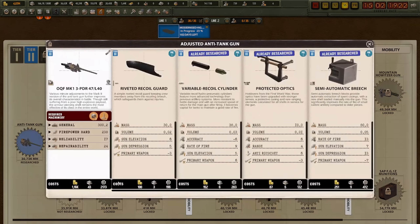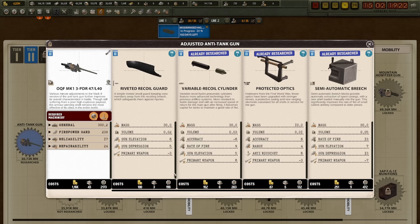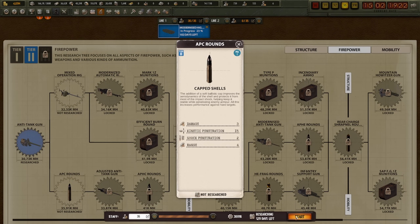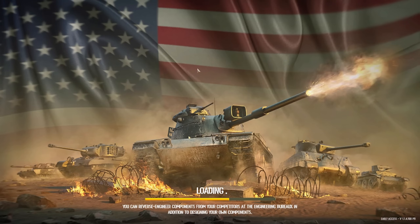As for the adjusted anti-tank gun, this is far more anti-tank focused, whereas this is anti-infantry. This is hard power. Let's go with researching the APC round. Time to go over to the design bureau, because I want to see if I can now actually get the parts that I want.